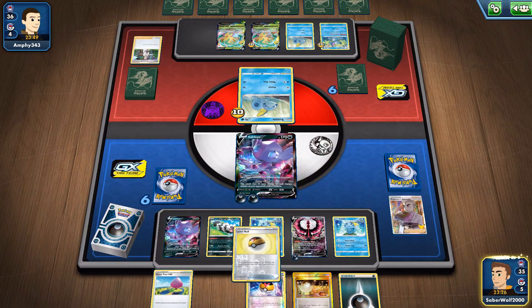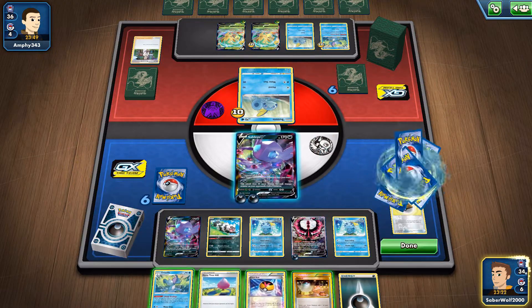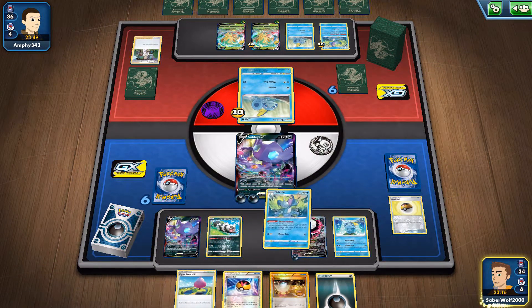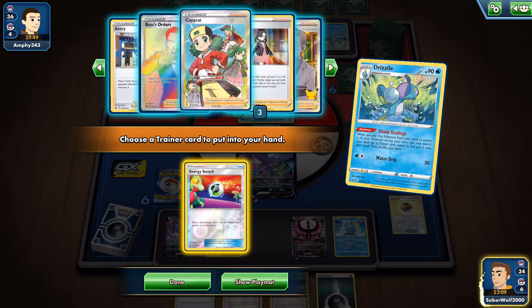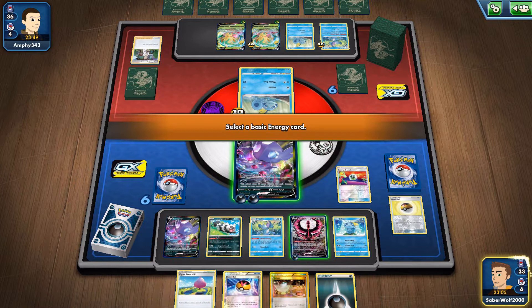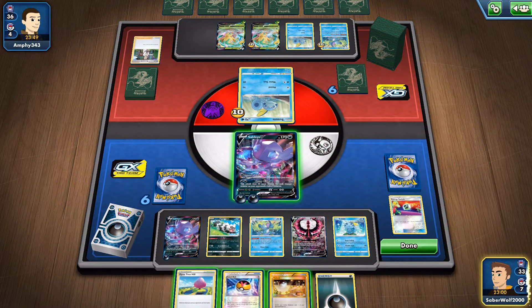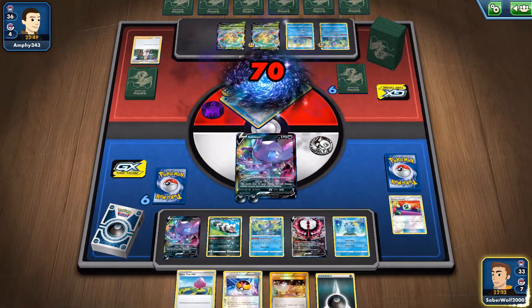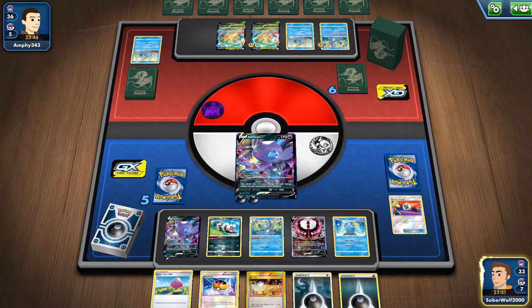So Galarian Moltres V — finally got it down and get a darkness energy. And now it's time for Level Ball. I will get my Drizzly here, and we can search something. I'm gonna get the energy switch here. Maybe I should have grabbed the supporter, but we're gonna risk it. I just want to make sure everything is set up so that if anything goes wrong, I can do something with the other Sableye — just make use of cards like the energy switch, so we can get them out of our deck. My bench is full, which is a bit annoying.